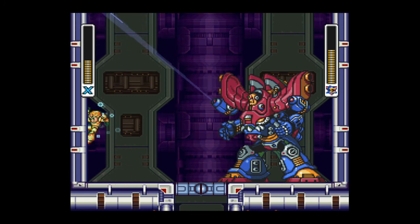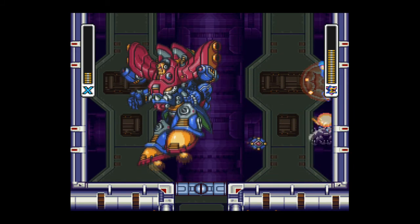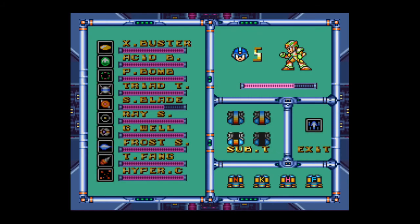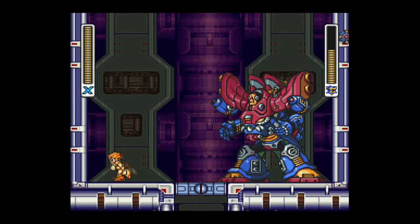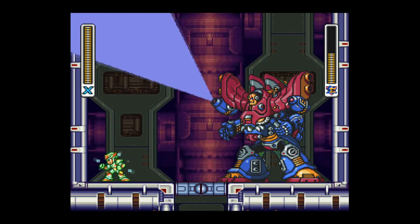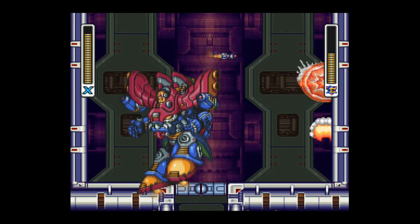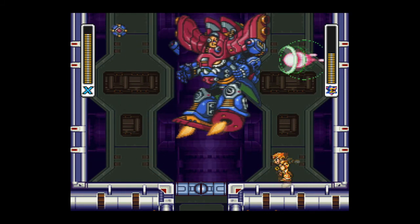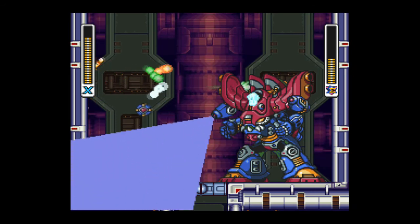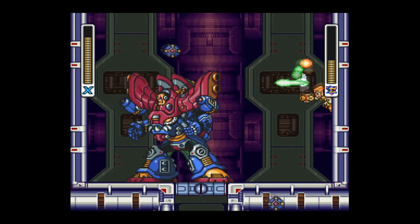So this fight can be very long and very aggravating depending on how things go. His most damaging attack is the missiles from my experience — these missiles are doing a good number on me. When you get to this fight, you want to make sure you have your sub-tanks. You're going to need at least three sub-tanks if you really want to stand a chance. Try to take as little damage as possible from the previous Sigma fight and hold on to as much health as you can, because you're going to need every last bit of it.